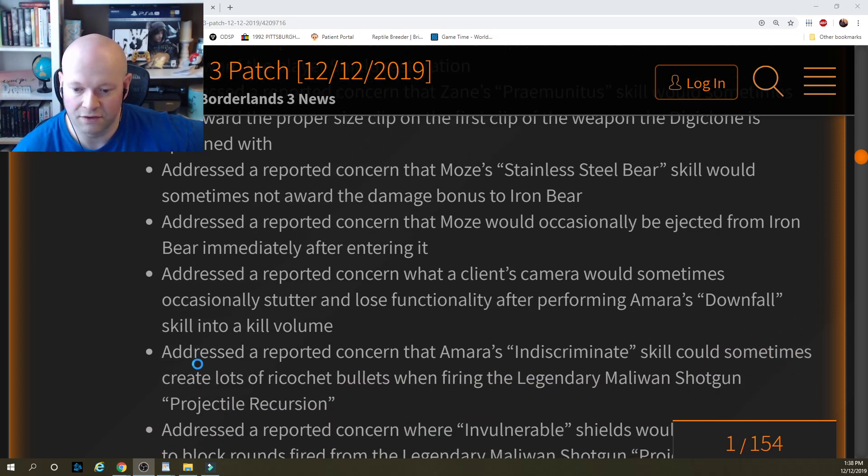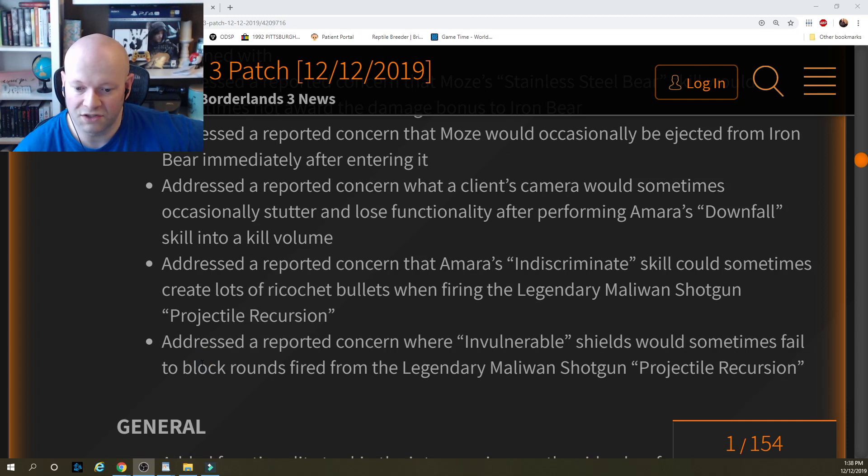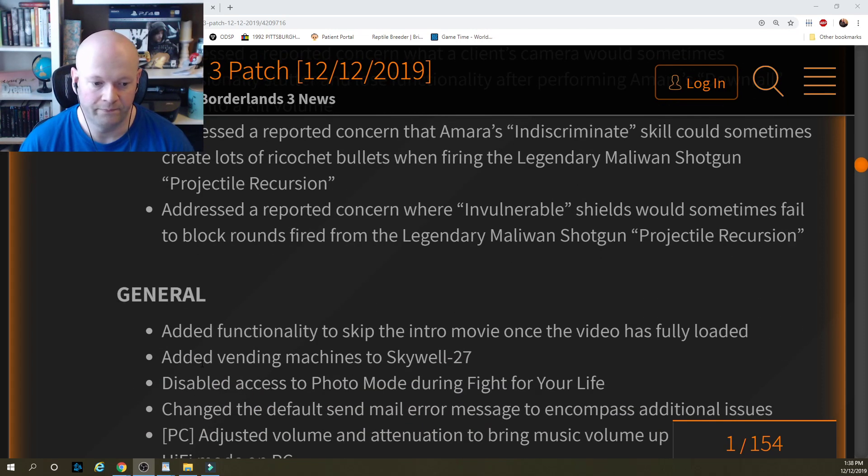Addressed a reported concern that Amara's Indiscriminate skill could sometimes create lots of ricochet bullets when firing the legendary Maliwan shotgun Projectile Recursion. Addressed a reported concern where invulnerable shields would sometimes fail to block rounds fired from the legendary Maliwan shotgun Projectile Recursion.